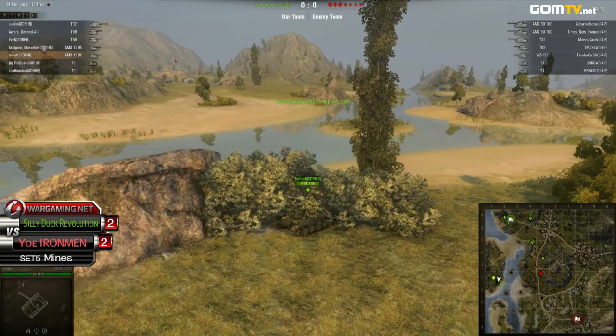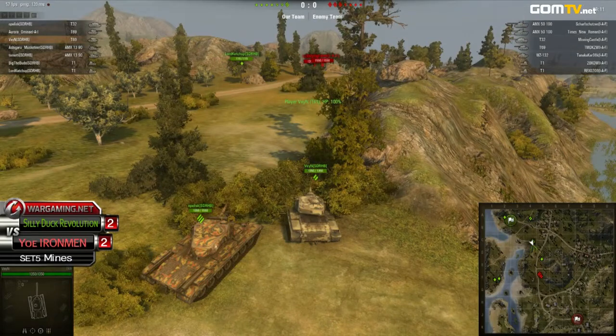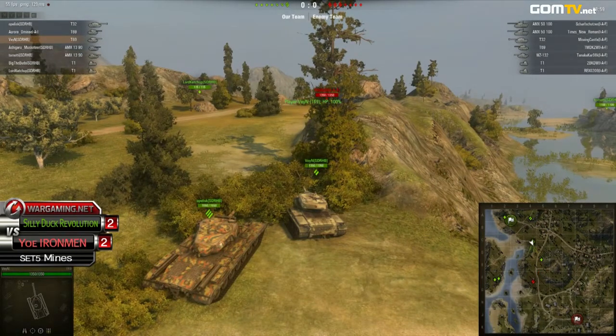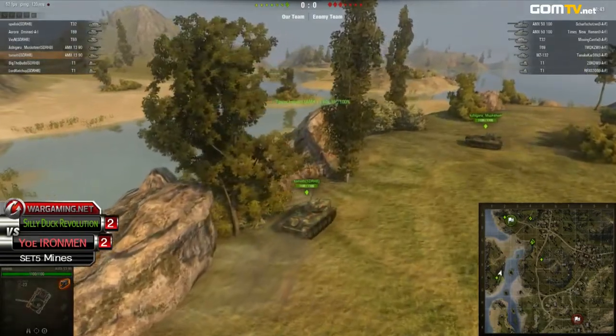We have Timote over here in his T1, and there's another light tank on the Silly Ducks side over on that western island. IAF has control of this hilltop, and the Silly Ducks have to be careful. They could use those light tanks over there on the western — I believe they have one of their AMX-13s over there as well. So if they have continual vision on those members up on that hilltop, they could possibly get chances.